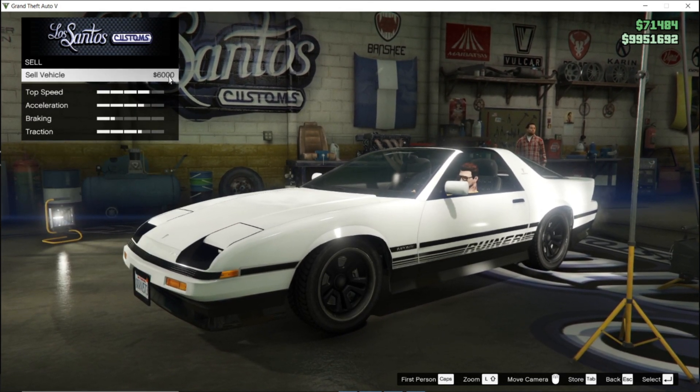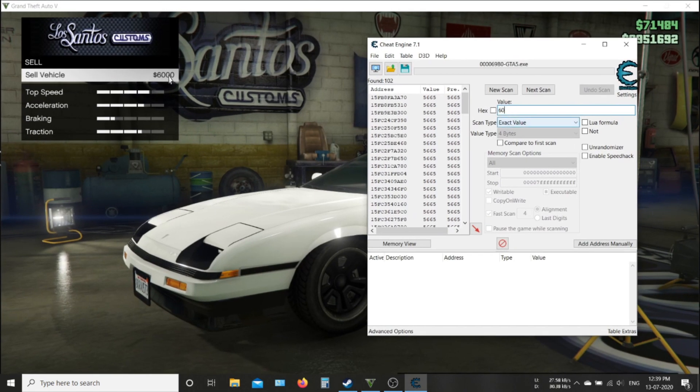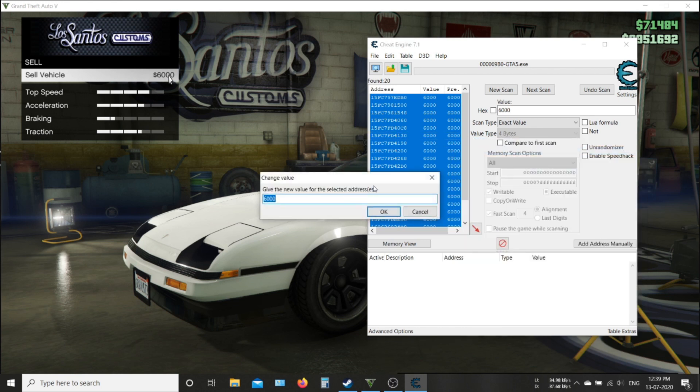Put in this new price value and click next scan. Now you get 20 addresses — select all addresses and change the value to 2.5 million.